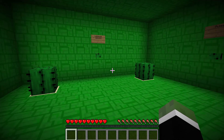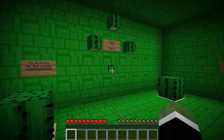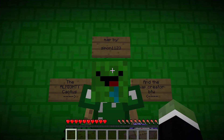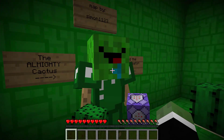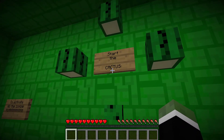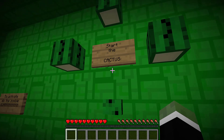So let's start the video. We're in this map — it was created by Simon11223. And yes, the almighty cactus. We have to go through this cactus map to find a clue to help find Zombie Mark.